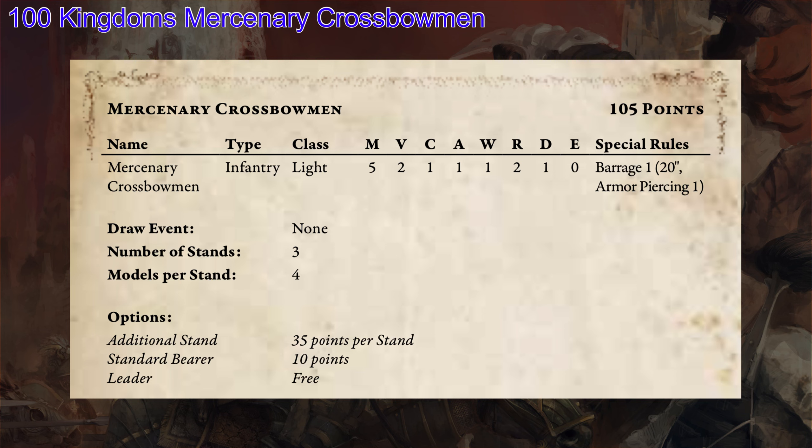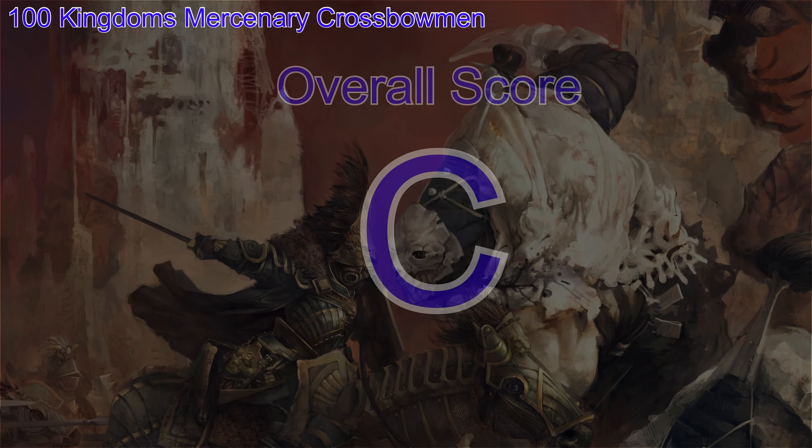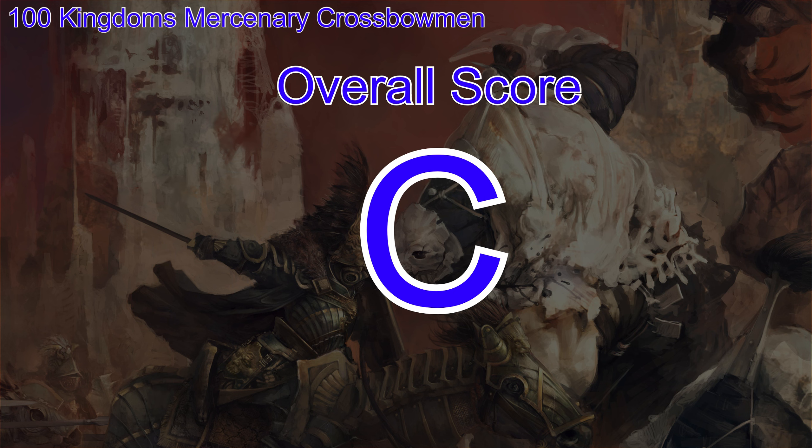Let's look at how we grade these guys. Overall I give them a C — they're average as they are right now. If you want to take them to the next level, consider putting a Mage in there with them, either turning them into an offensive buff using a Fire Mage for some extra damage, or really think about putting the Imperial Officer in there. He has a special rule called Trained in Trigonometry, which allows you to make opponents take morale checks against your shooting attacks — which is huge.